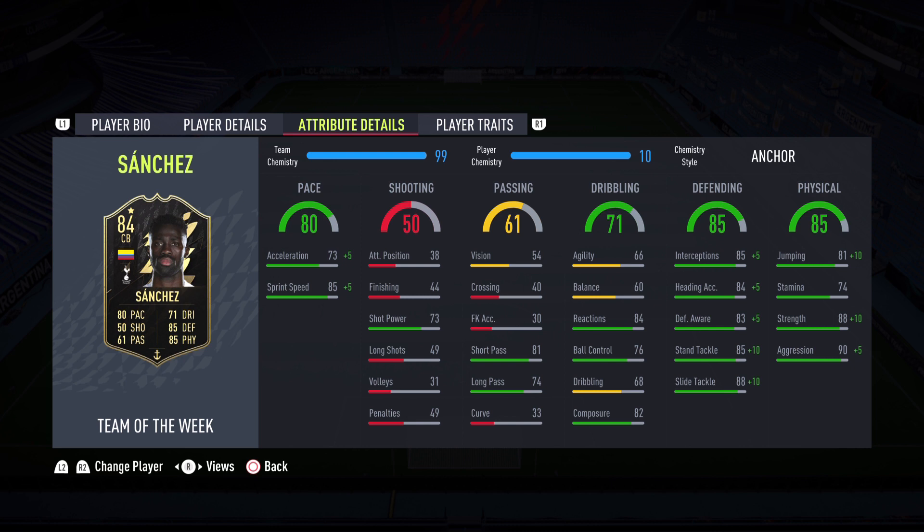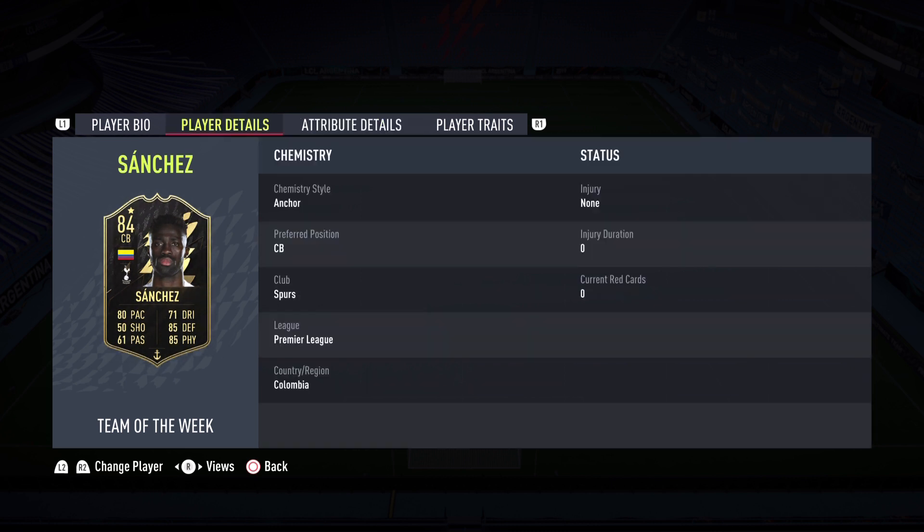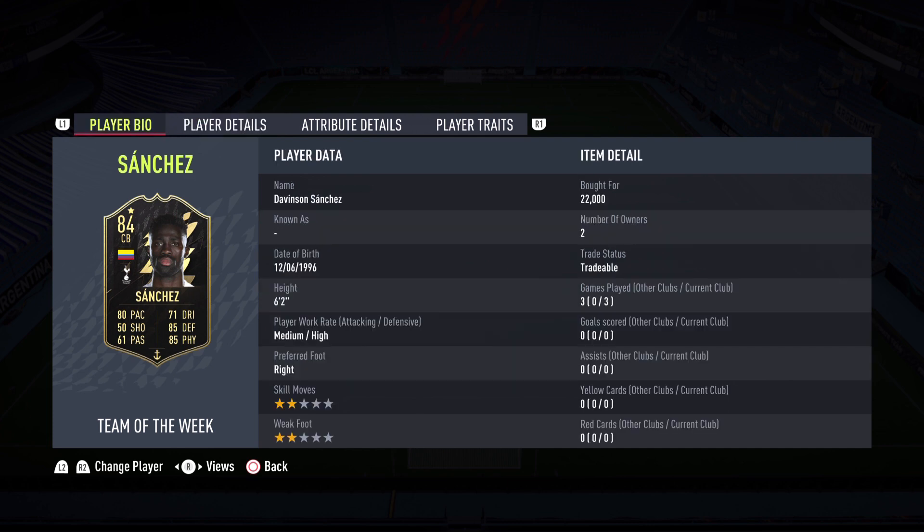Meta rating: 8 out of 10. Final rating: 8.5 out of 10 — a very solid card for the price. That is the big thing here: the price and the performance make for insane value for coin with Davinson Sanchez Team of the Week. Hopefully this review helped you decide whether to get this card.